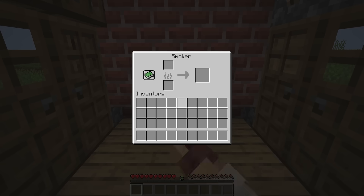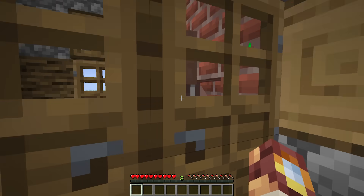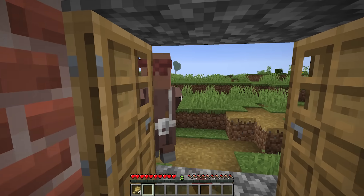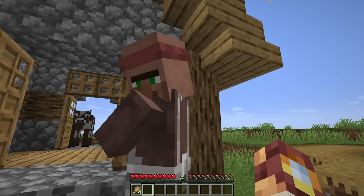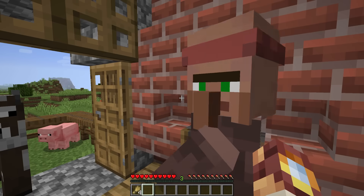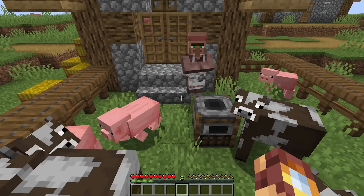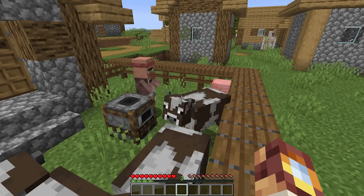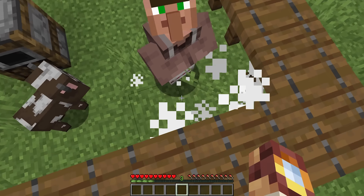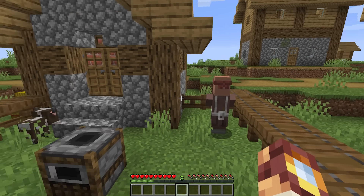Next up, let's focus just for a moment on the butcher. You found your new job - time to get to work. Do you really expect to feed the whole village with just one villager working bread, carrots and potatoes? Now the butcher will actually butcher animals, which is very sad, but thankfully it'll only butcher adult animals. So this is kind of a nice way for villagers to farm food.